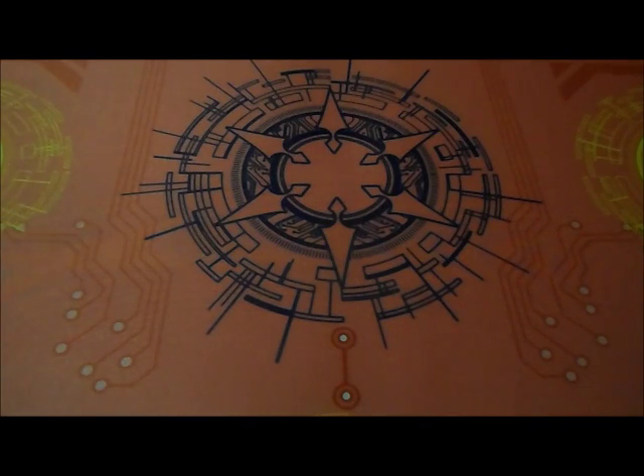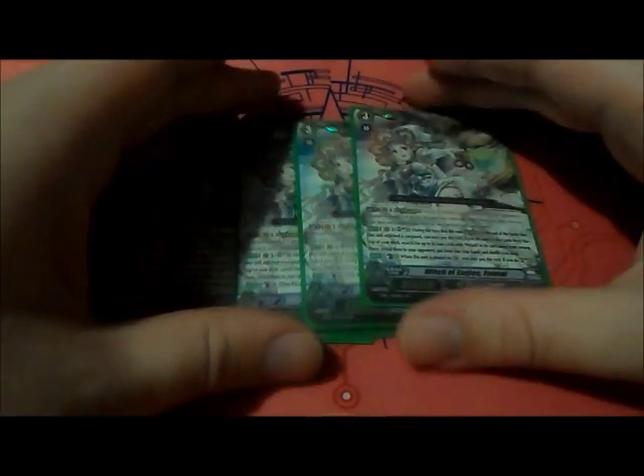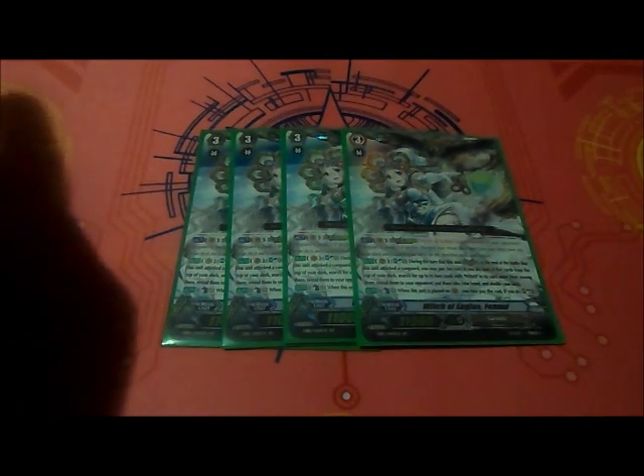Now for grade 3s, we're playing 4 copies of Witch of Eagle's Fenel — the main legion of this deck. Her legion skill is Soul Blast 3. During the battle this unit legions and attacks the vanguard, at the end of that battle you may pay the cost. If you do, look at the top 5 cards from your deck, search for 2 cards with Witch in their name from among them, reveal them to your opponent, add them to your hand, and shuffle your deck. And when this unit is placed on a vanguard circle, you may pay the cost — Soul Charge 3. So it has almost the same ability as Jasmine, except Jasmine gets the plus 3,000 on placement, while Fenel just lets you Soul Charge 3 cards whenever she comes onto the field.